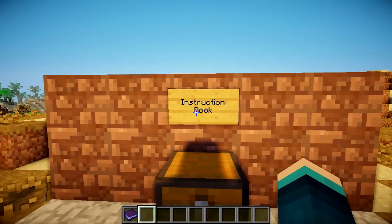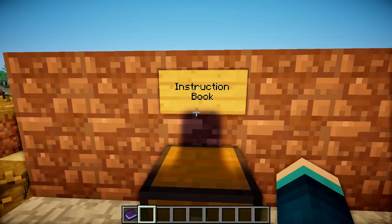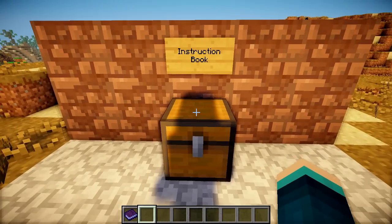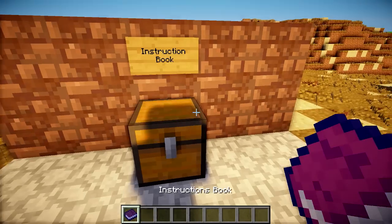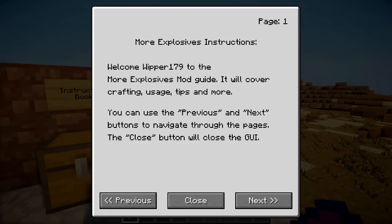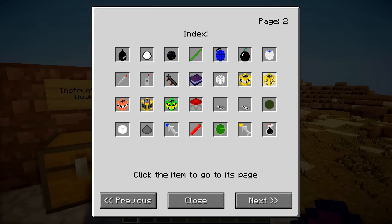If you're playing this in survival, the most important thing in the mod is the Destruction Book. In my inventory there's an Instructions Book, and if I right-click it, you can see we've got an Instruction Manual that tells you everything about every item in the mod.